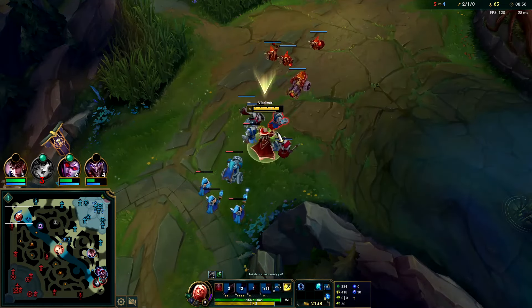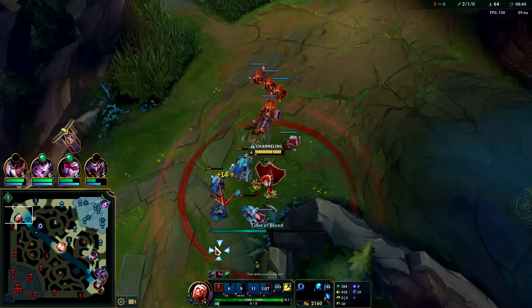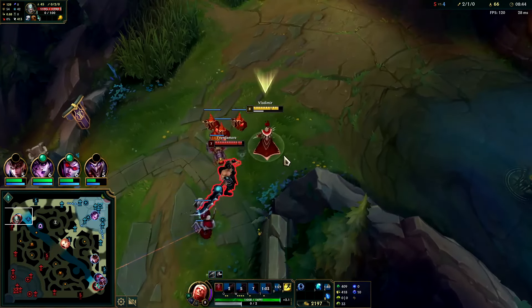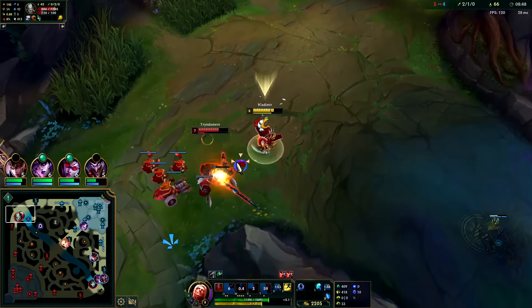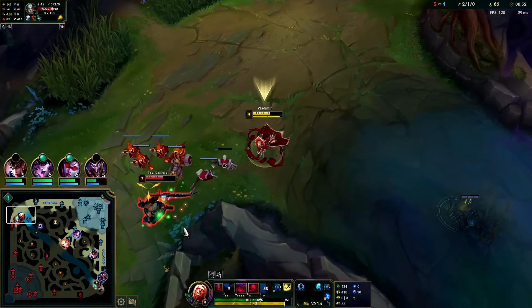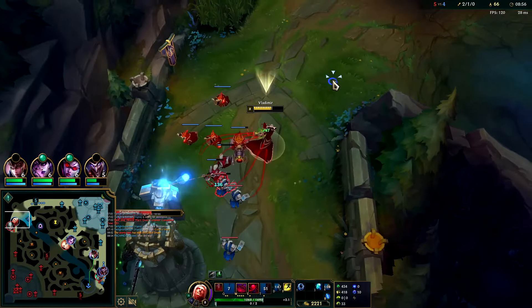He didn't have R — he wasn't really taking into account that I had R and he didn't. The last trade he technically won but he used his ultimate to win that trade. With Demolish we can take the plates. This is past the early part of the game — we've established a lead. Shoving is fine at this point. We have lots of points in our W so it's likely to be up when we get ganked.